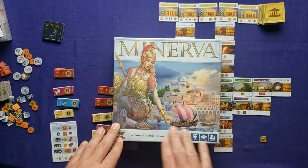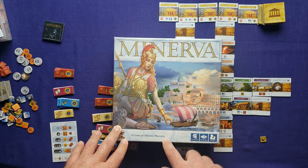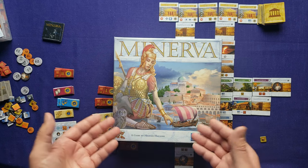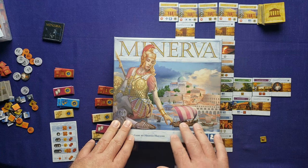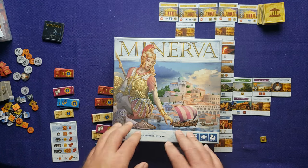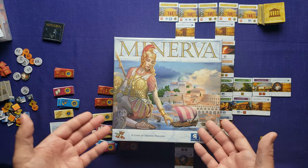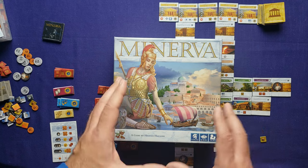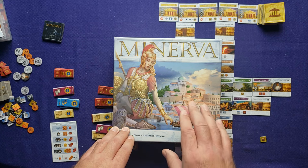That was the tutorial and solo playthrough of Minerva by Hisashi Hayashi, published by Pandasaurus Games. This is one of those games where I wonder why people didn't talk about it when it came out in 2017. I'm surprised it didn't get more love — it's a fun tile drafting game. I love how you activate the buildings and puzzle out when to do your activations for the best bonuses.